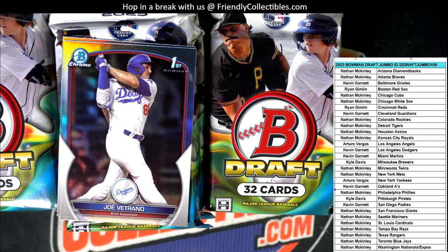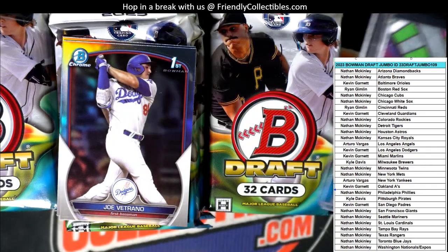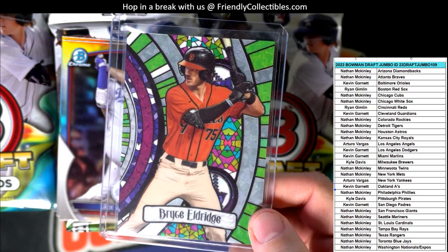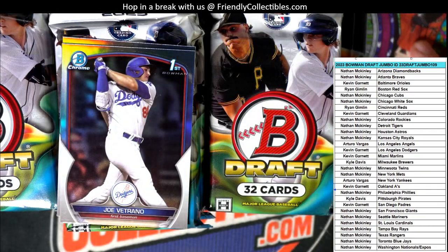Love the Bowman Glass, man. Cards are so hot. Love those things. Bryce Eldridge - and that is going out to the Giants, and that is Nathan. Coming out to you, man. Nice pull, Nathan.